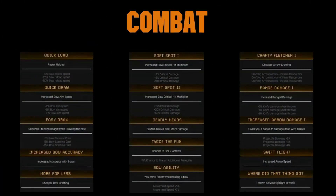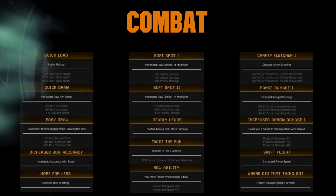Last but not least is the combat talents that we got to see. You can see here that most of these are stackable and some of them do have upgraded versions. If you look in the very middle, you have soft spot one, which increases bow critical hit multipliers — but then you can increase that even more with soft spot level two. Each time it increases your critical damage, all the way up to 50% as we could see here. So please feel free to pause the video, look through here, and let me know what talents stick out to you.